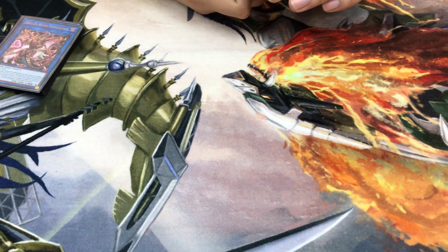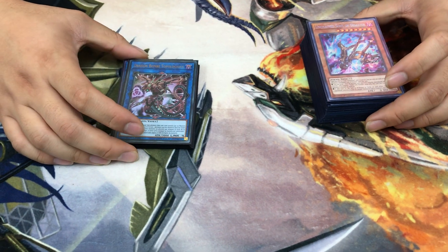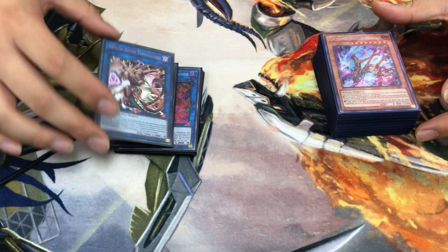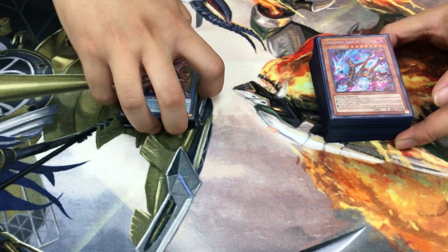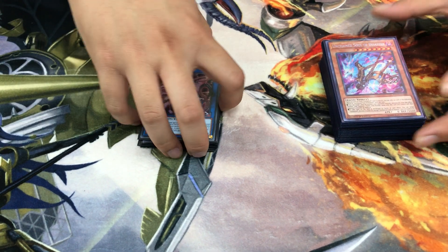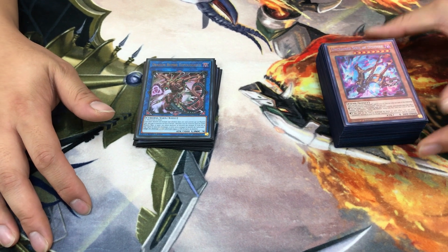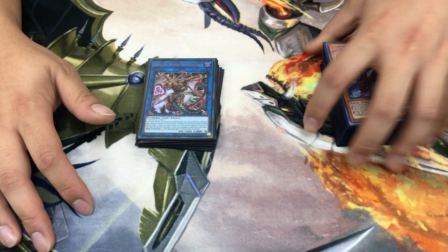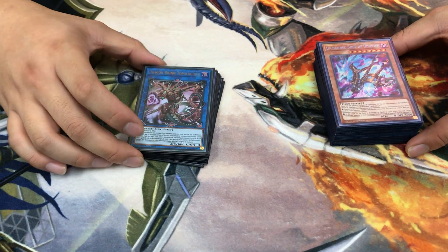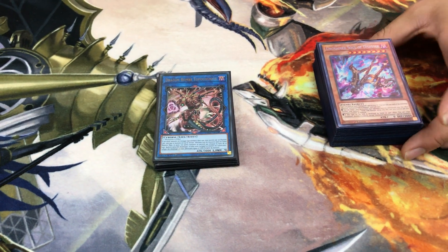The deck is a bit of everything but mostly control-based. There are no wombo combos since the monsters depend largely on the opponent until you build link force. You make complex plays to get link monsters and Disaster established. Amazing matchups against Thunder Dragon and Orcust — while those decks have a lot of effects, they're vulnerable to having their key monsters taken by your Unchained Souls.